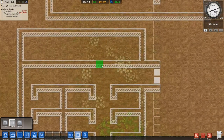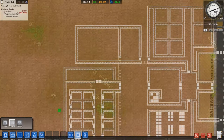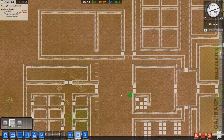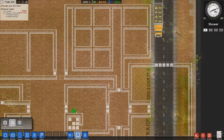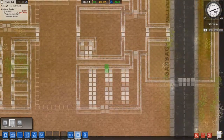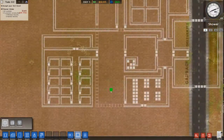Then obviously doors all the way along there. So we've got 15 prisoners per block - I feel like that's a good amount. They've got no escape route, they've got to come out into the yard. I think these little spaces in between are going to be useful for having staff - we could have a staff door there and a staff door somewhere else just to speed up access a little bit. I feel like that's a good idea.